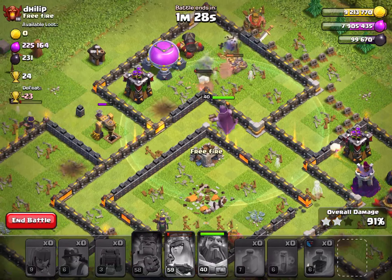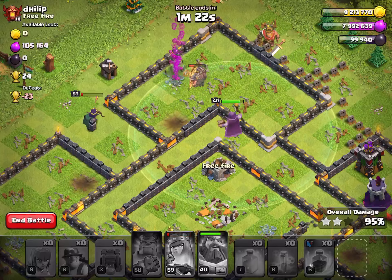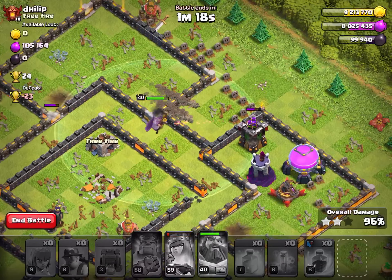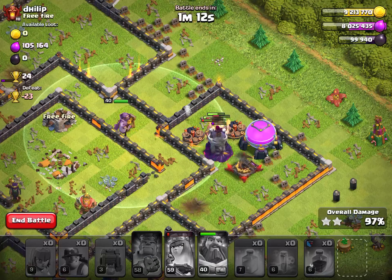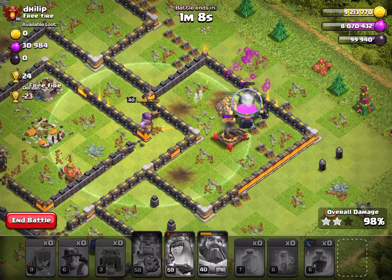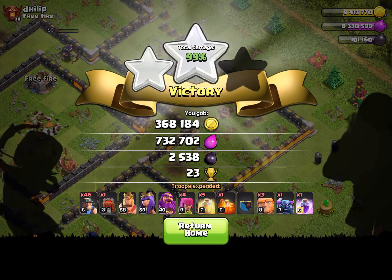For this attack I usually go with a Pekka and some giants in the clan castle — some of my favorite troops. But you can also go with hog riders in the clan castle, mainly because they have the same speed as a miner — they're pretty quick.